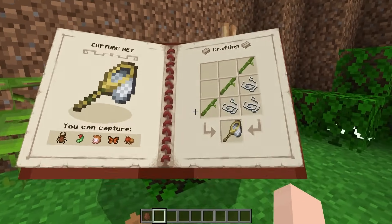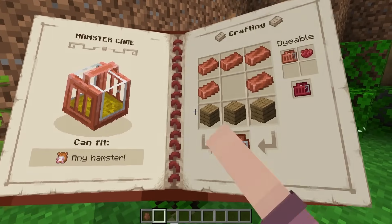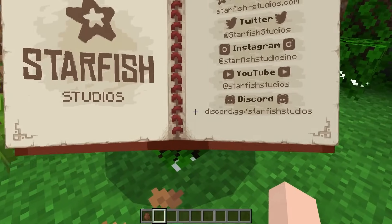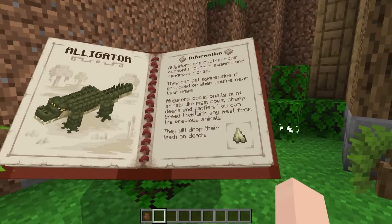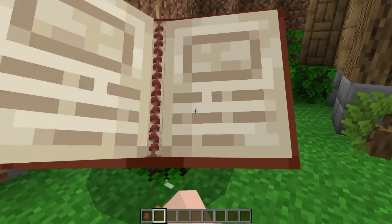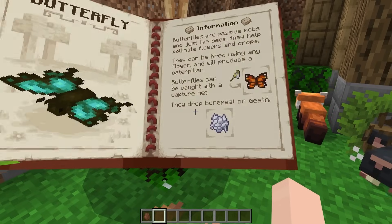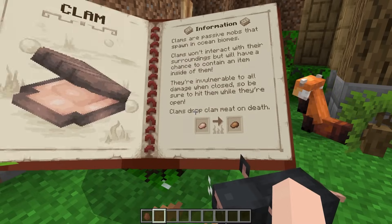That was the last animal. After that we have the recipe for the capture nets and the hamster cages and wheel, and the shell blocks. Here are the socials for Starfish Studios that makes the Naturalist mod. Those are the new animals, but there are like a hundred other animals which I'll scroll through in the book. Thank you guys so much for watching, I hope you're having a wonderful day and I'll see you in another video — bye!